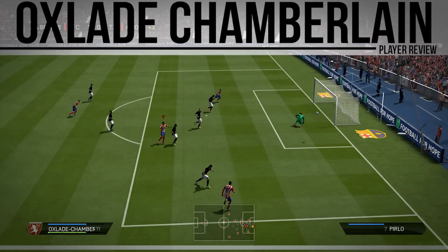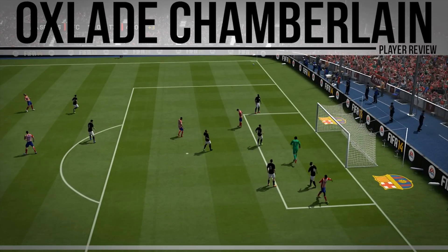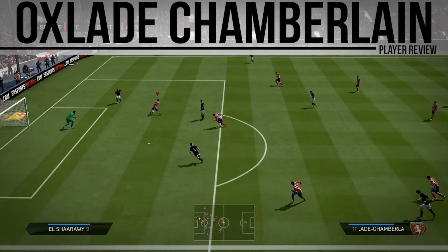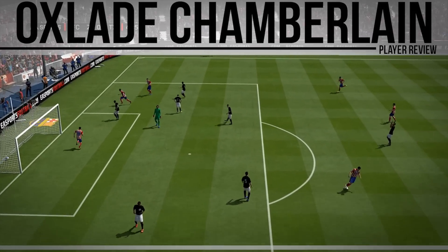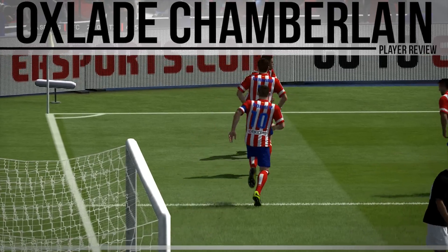Oxlade picks the ball up on the edge of the box and that's what he's best at — he hits it at the keeper, the keeper parries it onto the post, and I was unlucky not to score. He's really good in outside-the-box situations. He picks up the ball and, even though the player wasn't pressing properly, I still managed to chip it over the keeper and finish it off in the end.